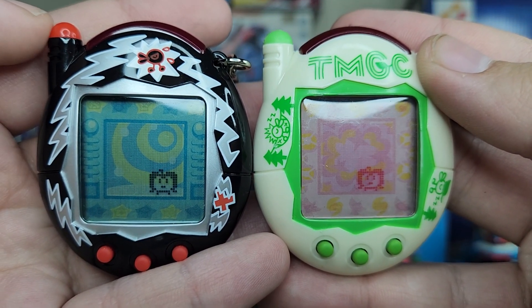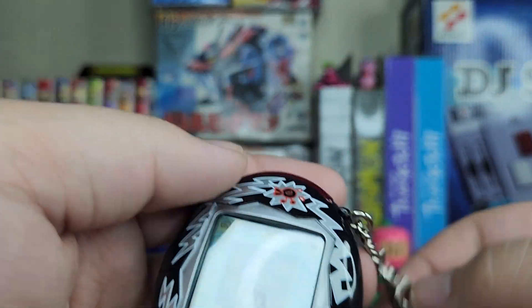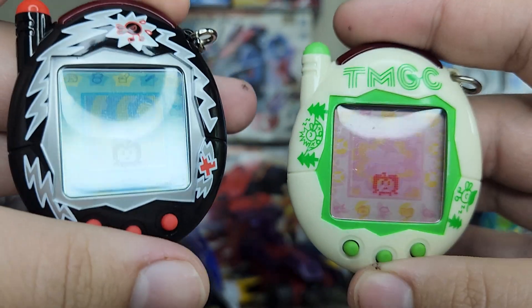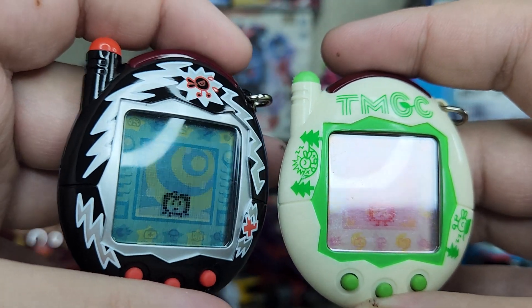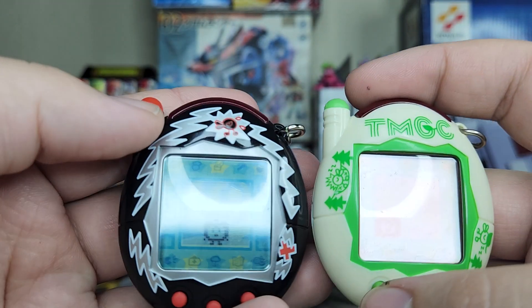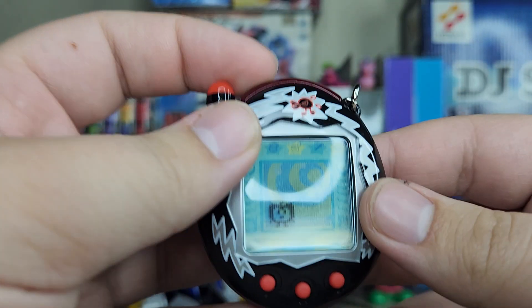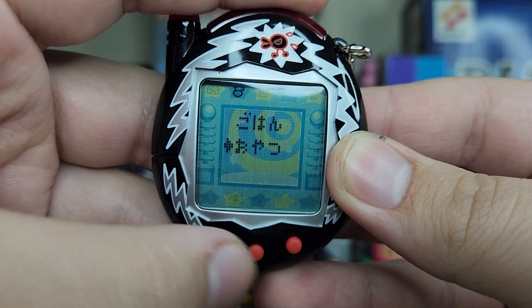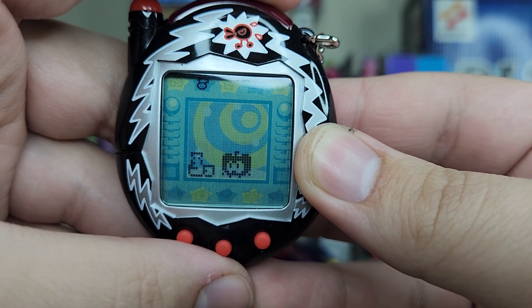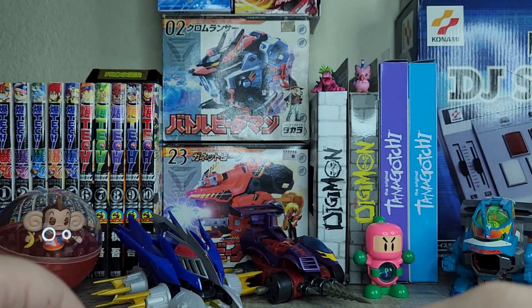There we go, we got both the Tamas there. That's pretty much it for today's episode. Would have shown off the old man stuff, but he hasn't come yet because I haven't set the time back. I'm just going to enjoy the Tamas for a bit and get some of their stuff back up. Oh — we should see if they can drink wine yet. Can you drink the alcohol? Oh my God, he can drink! Oh, he's an alcoholic now. I can make him alcoholics — this is amazing!